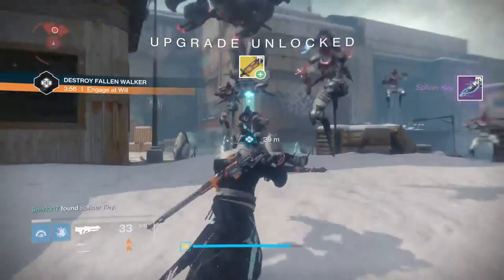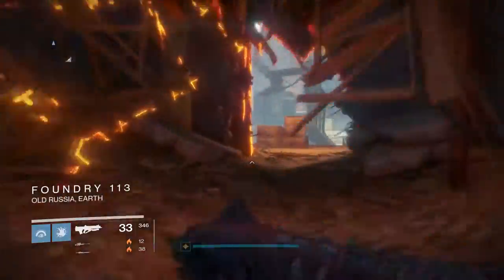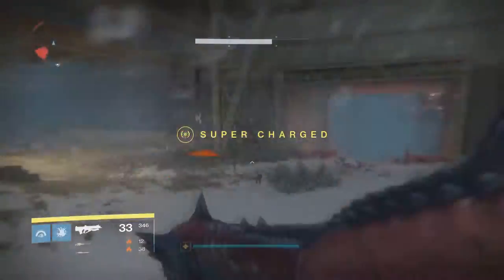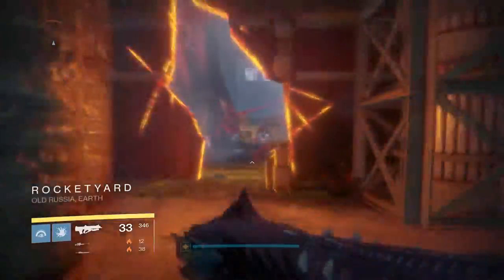After that, head all the way to the other side of the Plaguelands to the Cosmodrome area and go to the Breach. If you remember that area, that's where you started playing Destiny — day one, first hour. Just follow this video if you don't know how to get there, because the Plaguelands can definitely be confusing.